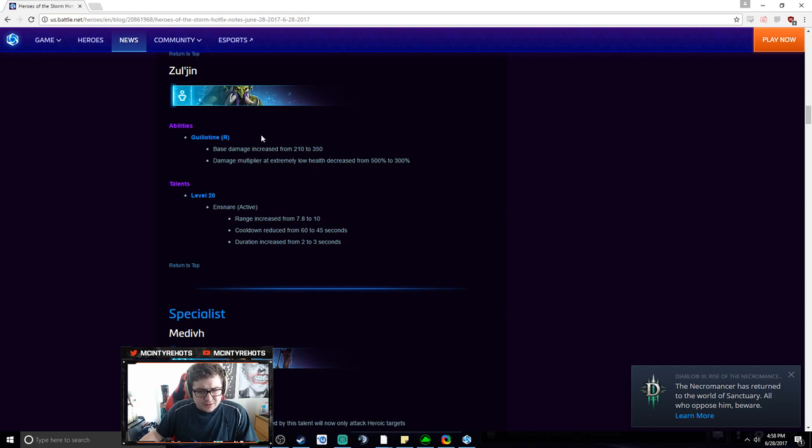Xul'jin Guillotine got a flat buff — 140 damage — and damage multipliers at extremely low health are decreased. Basically Guillotine is now more of a poke: you can throw it at 50% health and don't have to hold it until you're nearly dead. Since it's a flat increase, it should still hit for a lot. The problem with Xul'jin obviously is that he's just not good, but I do think this talent is going to see more play now.